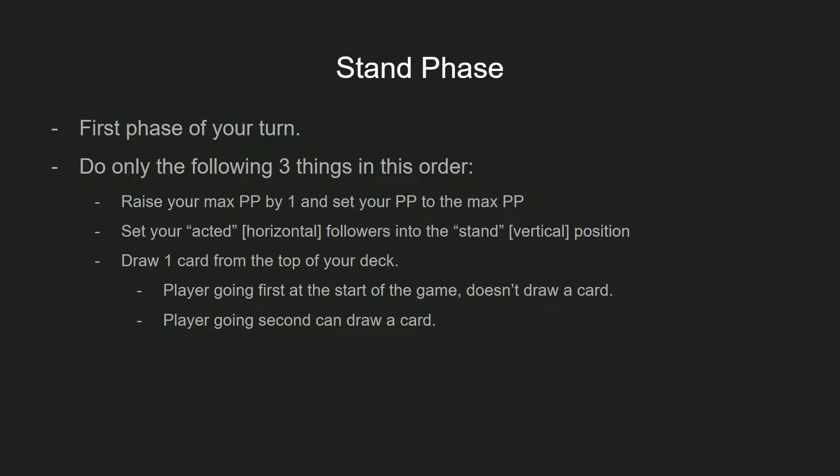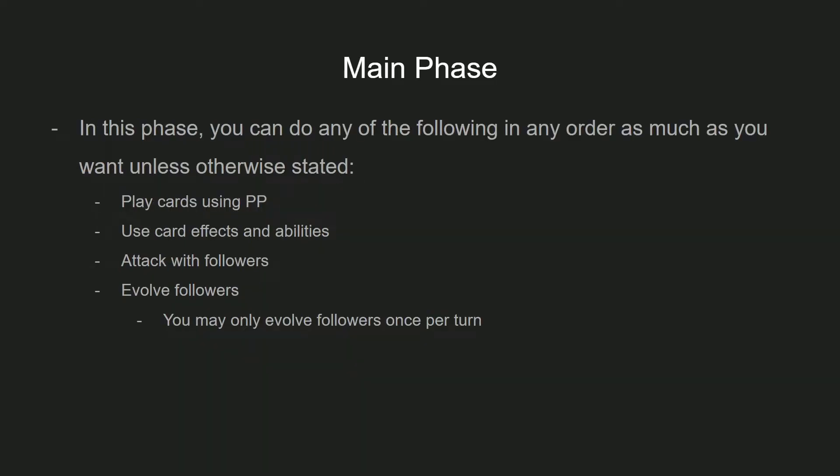Once your stand phase is over — it's a fairly robotic phase, mostly just to set up your turn — you go into the main phase, which lets you do pretty much anything you'd want during the actual game. You can do any of the following in any order: play cards using PP, use card effects and abilities, attack with your followers, and evolve your followers. Keep in mind that you can only evolve one time per turn, and you can only spend one evolve point per turn if you're going second. This phase is fairly open — you don't have to attack first then evolve, or evolve first then attack; you can really do it however you see fit.